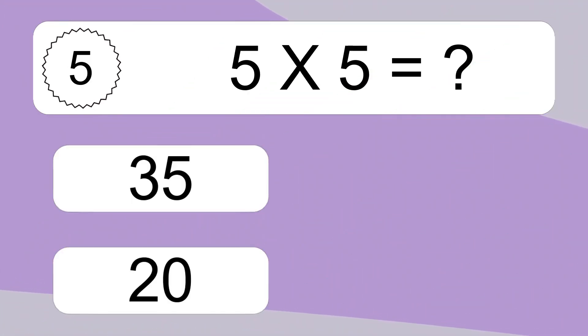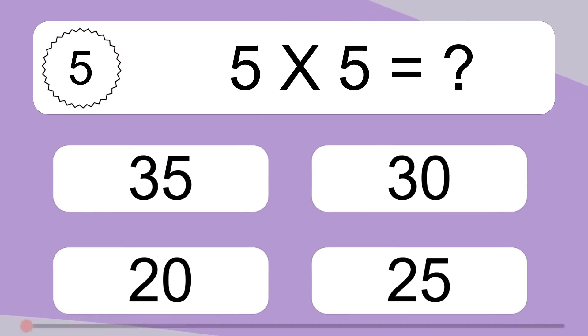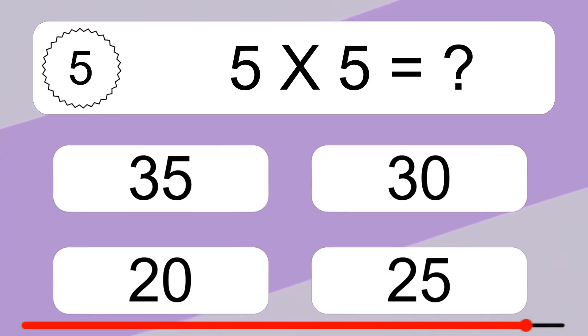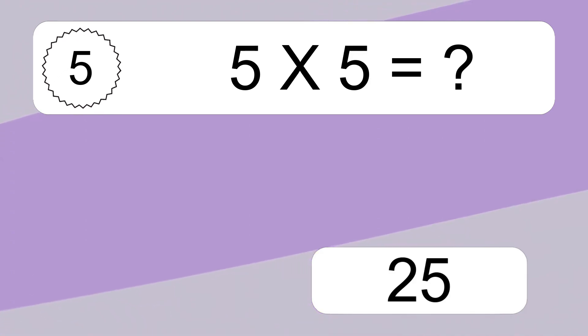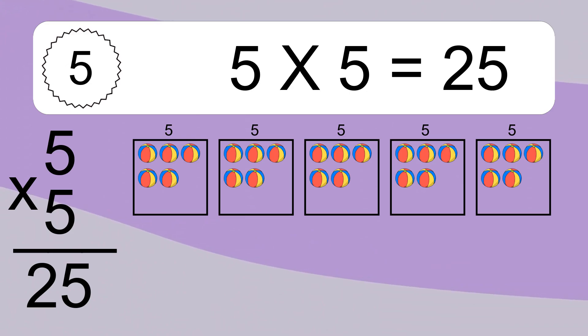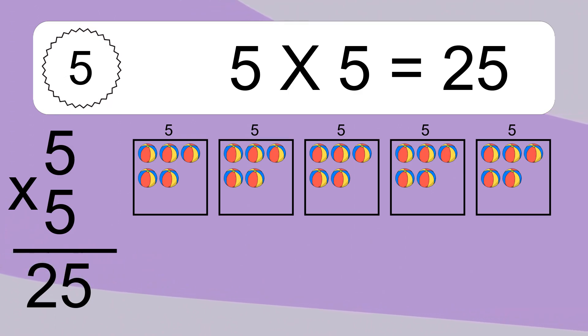5 times 5 equals what? 5 times 5 equals 25. We have 5 boxes, and each box has 5 colorful balls inside. If you count all the balls in all the boxes together, you will have 5 times 5 balls. This equals 25 balls.